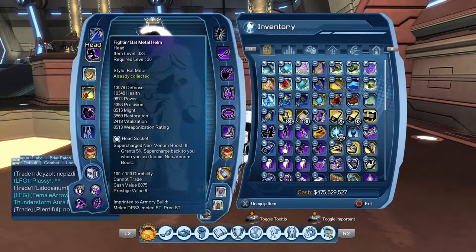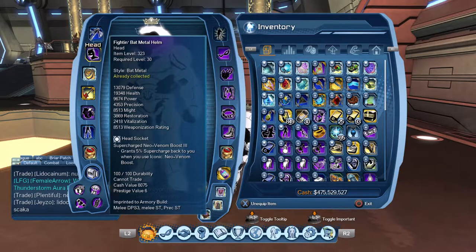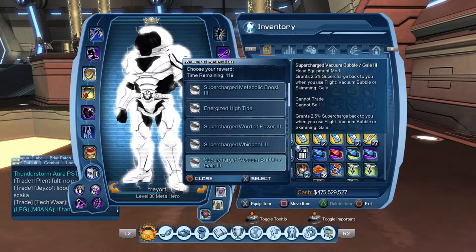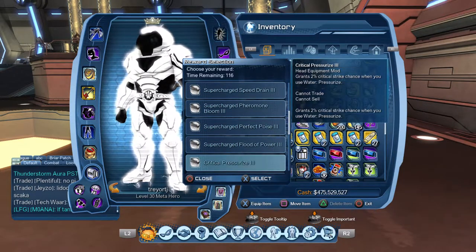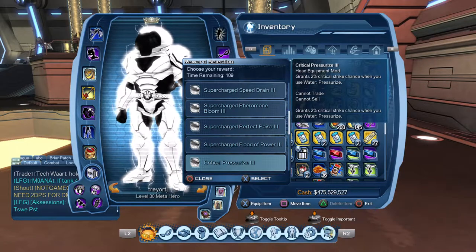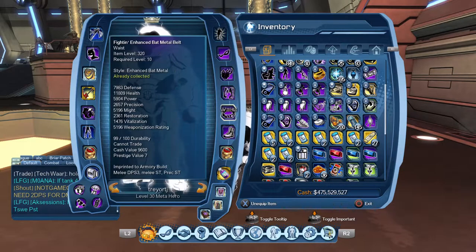For the head socket, it can be a little tricky. If in most content you have an EOG healer, go ahead and get your Neo Venom boost so you can constantly have that popping for you, especially during content. Now if you don't run with one of those consistently, go ahead and get the 2% critical from Critical Pressurize 3 — that's going to be pretty much your next best bet.